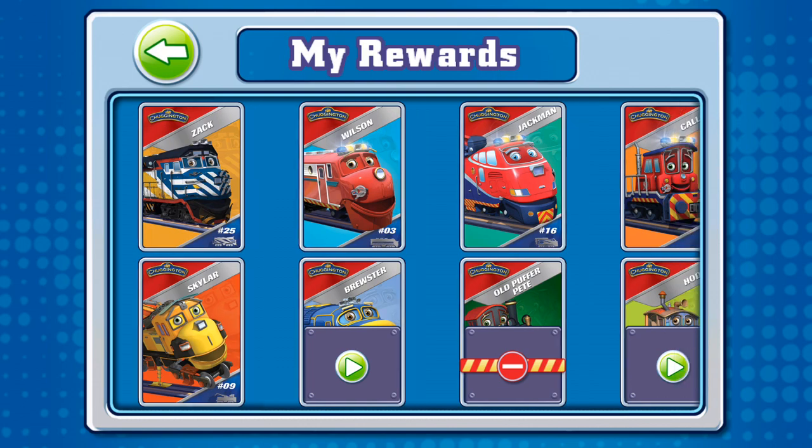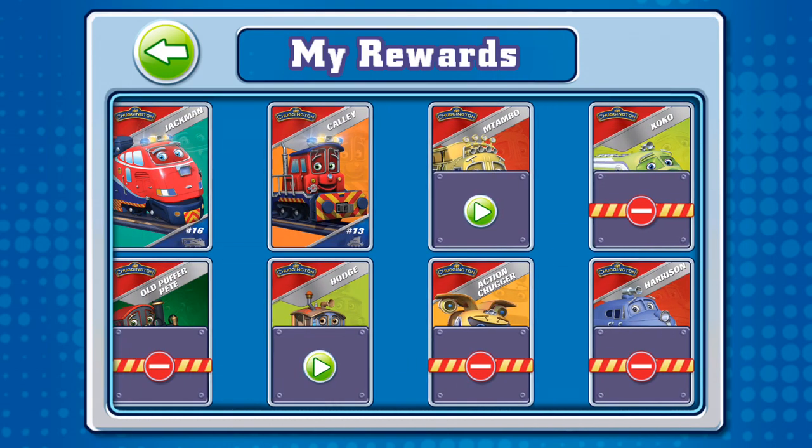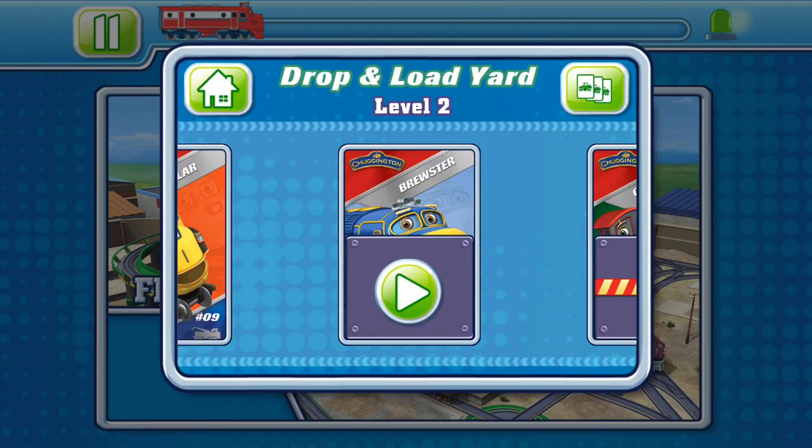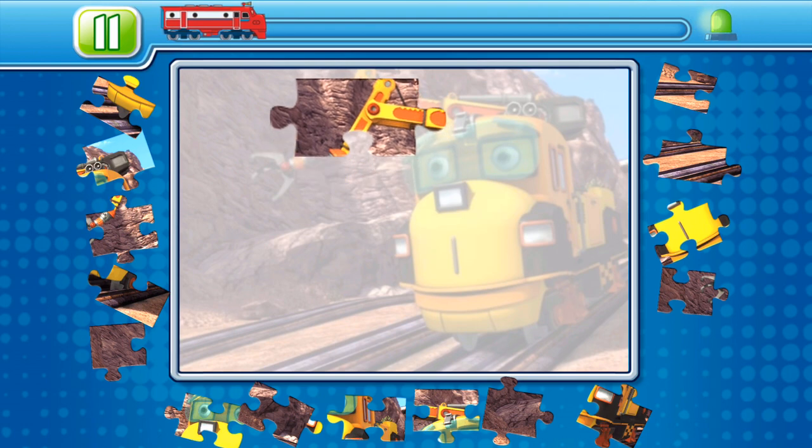Choose a card to view it close up. It's level 2 — drag the pieces onto the puzzle board to complete the picture.